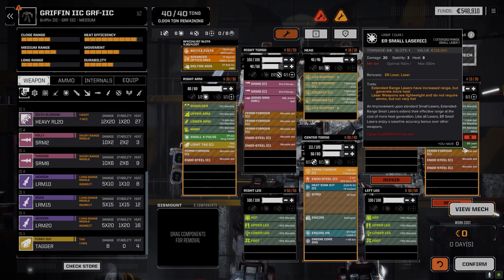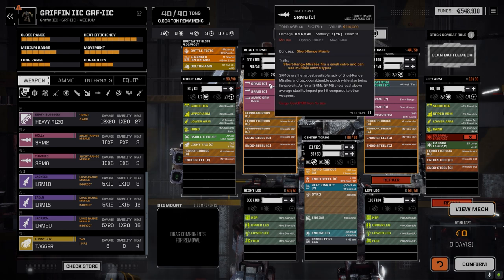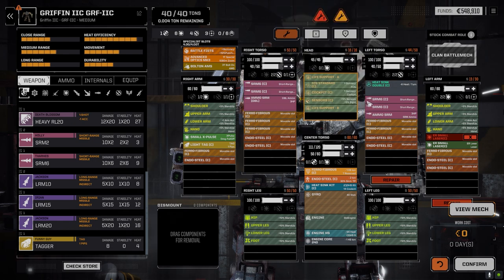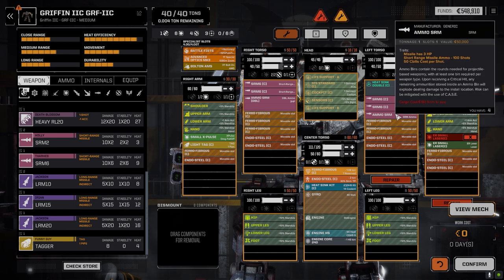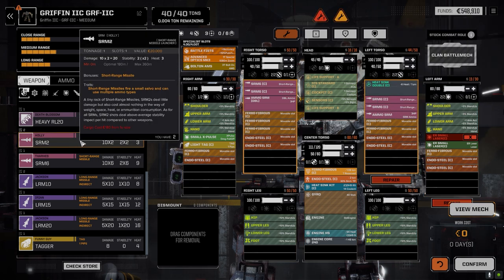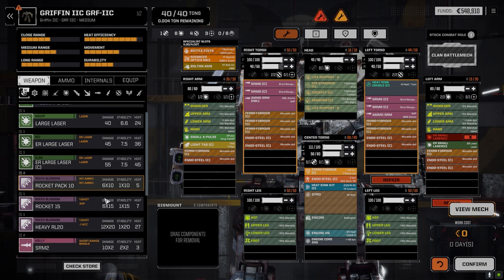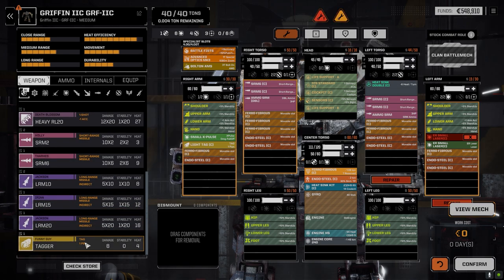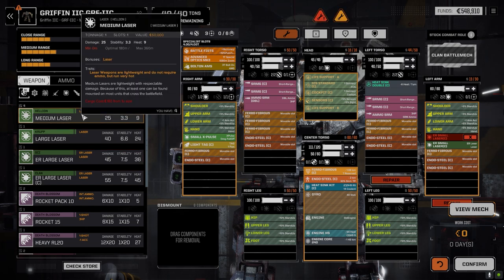That'll help with heat too since the heat is only 3. Small X-pulse range is about 300. We're doing okay with SRM ammo — we could swap some out. We have 240 shots, so about 10 turns of firing plus another 4 — 14 turns total. If we add this in it'll be about 13 or 12 turns. This only has laser points so we can't anyway. We'll just replace the two ER smalls with a medium for now — that's the quickest solution.